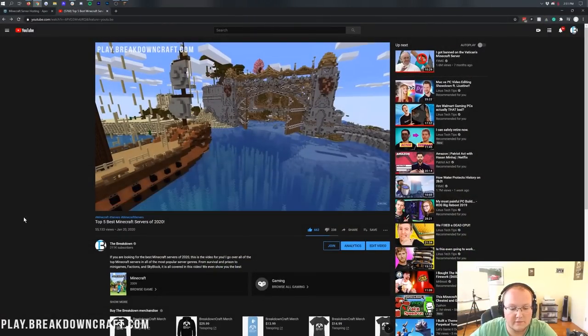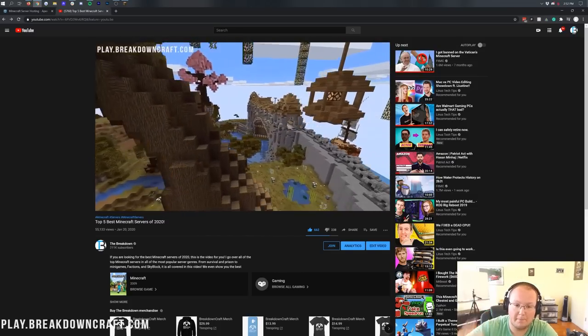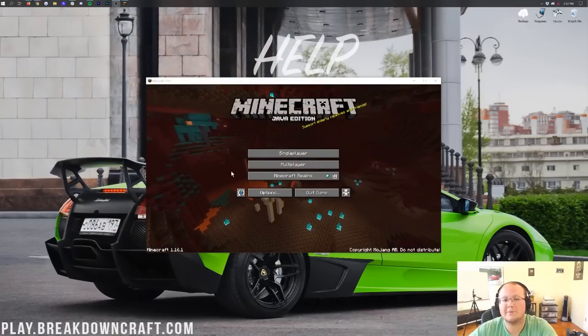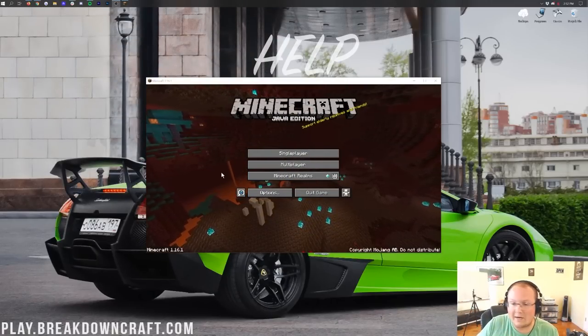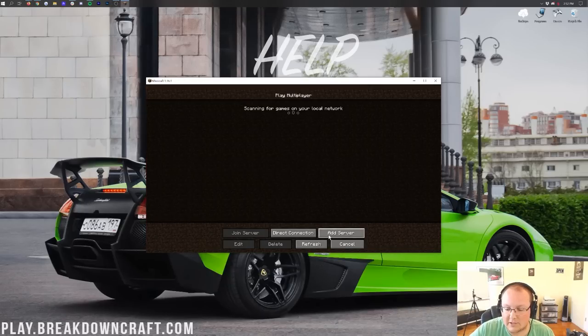Here is our top five servers of 2020. You can go through this list and see five awesome servers you can play on — play.breakdowncraft.com is one of them. But how do you join these servers? Here we are on the Minecraft main menu. The current version is 1.16.1. Once you're here, go ahead and click on Multiplayer, and then click on Add Server in the bottom right.